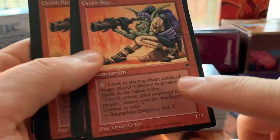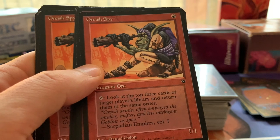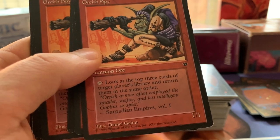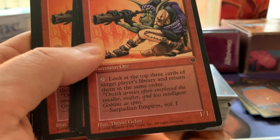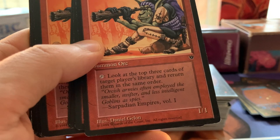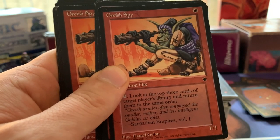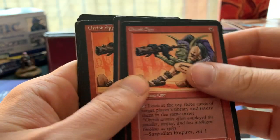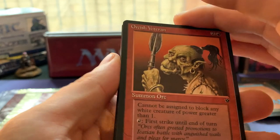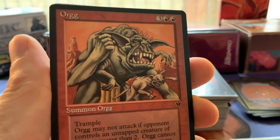This is actually a dressed-up goblin. One red, 1/1: tap, look at the top three cards of target player's library and return them in the same order. Works pretty well with counterspells but really well with the Millstone. The flavor text tells me it's actually a goblin - 'Orcish armies often employed the smaller, swifter, and less intelligent goblins as spies.' Goblins are less intelligent but way more courageous than orcs. If you read the lore about the orcs, they're always trying to dodge a fight.